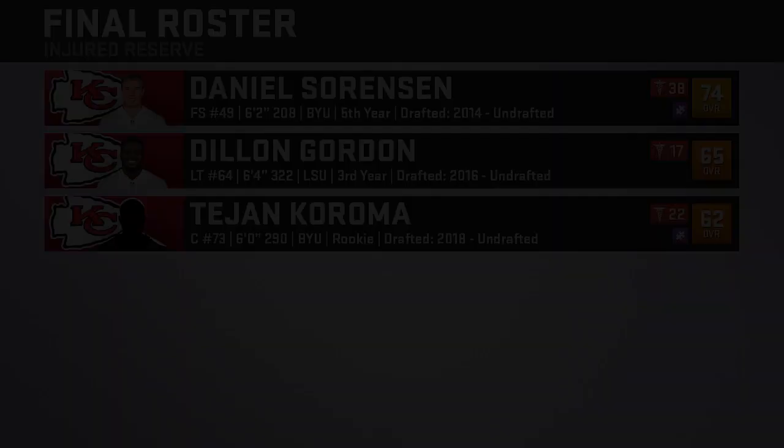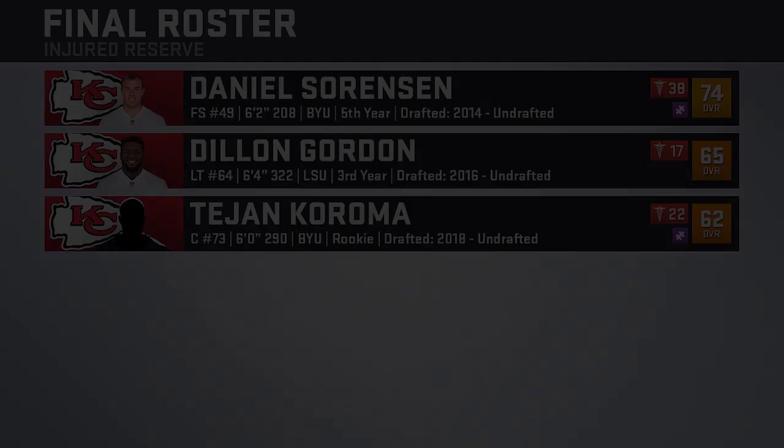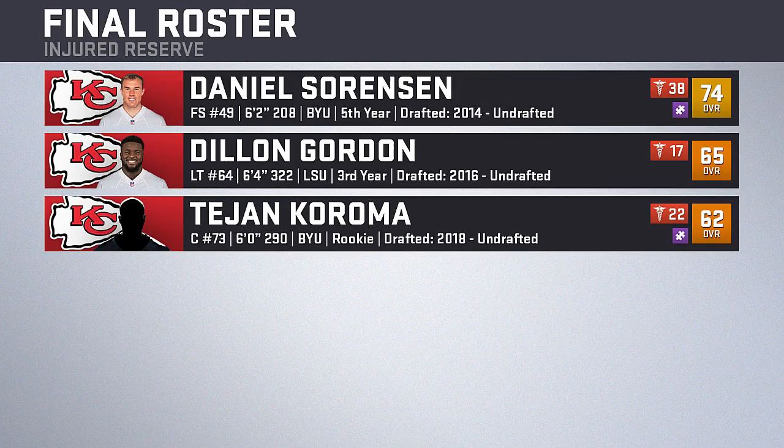Lastly, a few guys won't be seen this season because they'll be on injured reserve, starting with safety Daniel Sorensen. I was disappointed here because in real life he's expected to rejoin the team halfway through the season. However, using pre-existing injuries results in him being out for 38 weeks, so there will be no Dirty Dan in 2018. Along with him we have left tackle Dylan Gordon and center Tijon Karama — a pair of offensive linemen out the entire season.